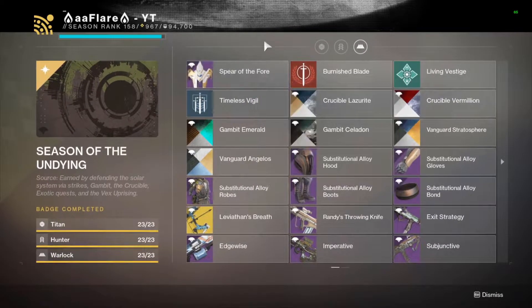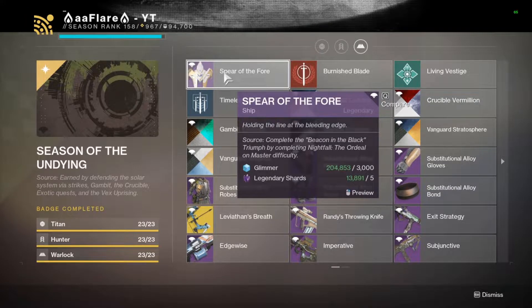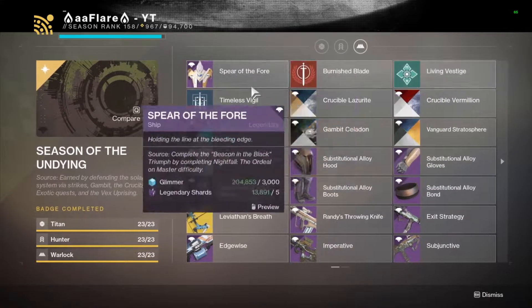For the collections page: the Ship, Spear of the Four, is obtained by completing a Master Nightfall Ordeal. If you haven't done this already, LFG a group — on PC use the Discord LFG, otherwise use Destiny LFG or the Bungie app. Soloing it shouldn't be that hard at this point in the season since most people are around 970 light. If you play that much, you should have already completed this triumph anyway.